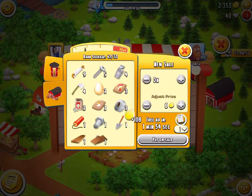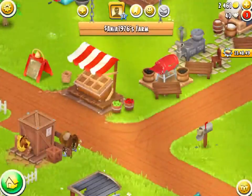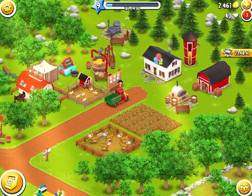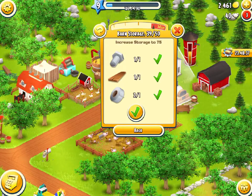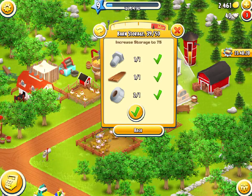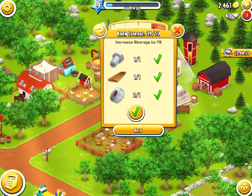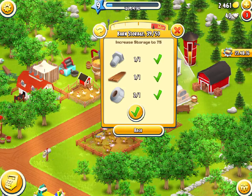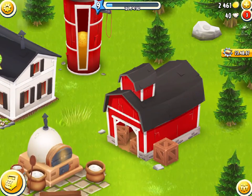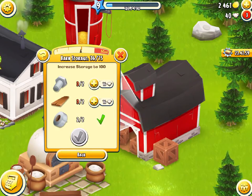Derby Champ is the one I'll be aiming to complete. Our farm is getting up pretty nicely at level 9 with all our production machines working. We can now upgrade our barn which will increase storage to 75. We'll free up the three spaces used by one bolt, one plank, one duct tape plus gain an additional 25 spaces - so effectively freeing up 28 spaces. We've upgraded the barn and it looks awesome. Now we'll need two bolts and two planks to upgrade it again to 100 storage.